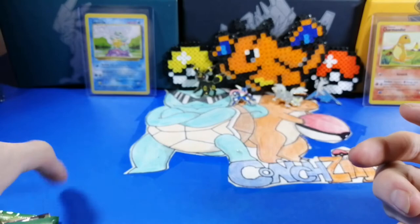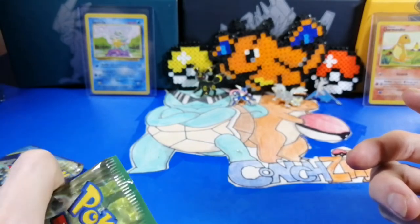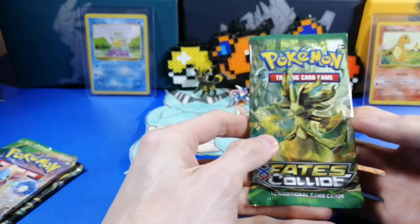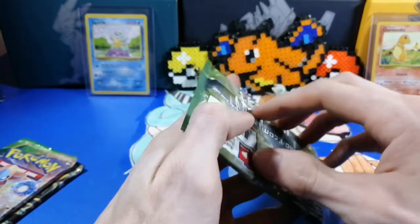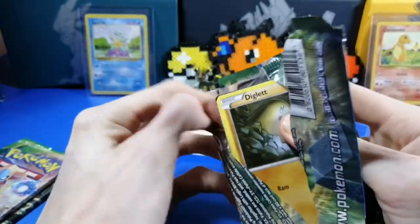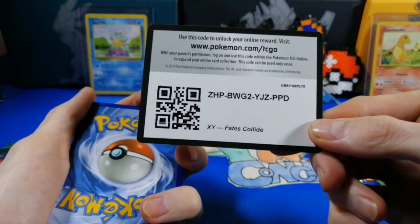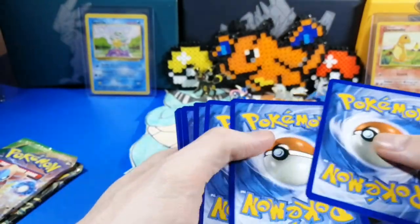Alright, we have Fates Collide, Ancient Origins, and I want to open Ancient Origins last. Alright, Fates Collide — let's hopefully get a break. Zilla got some pretty good holos — yeah, I got that Jirachi reverse rare. Let's fix the light. Coat card — always — one, two, three.